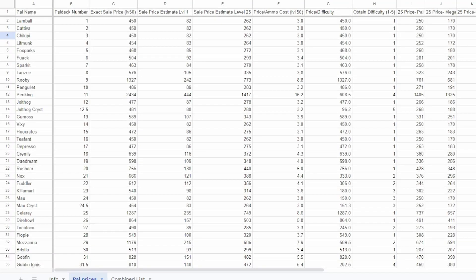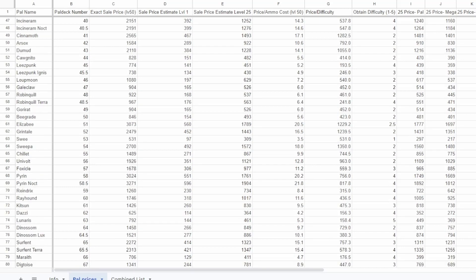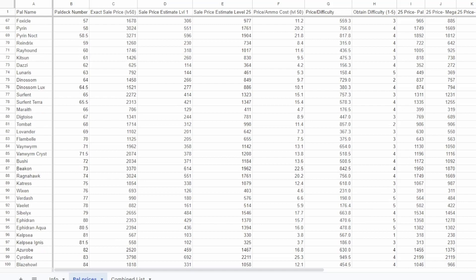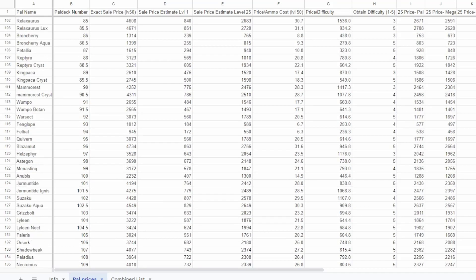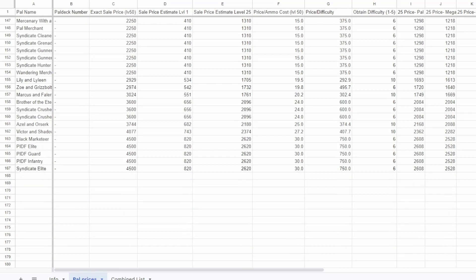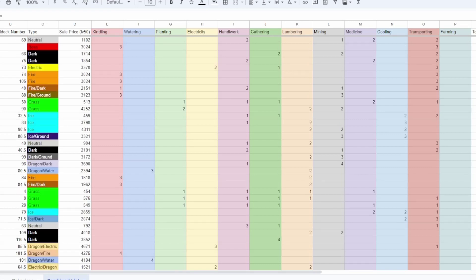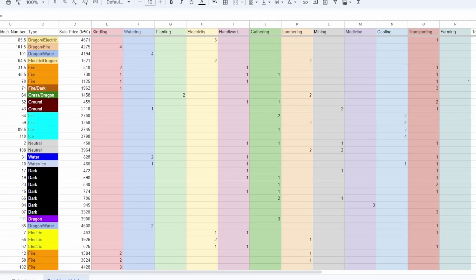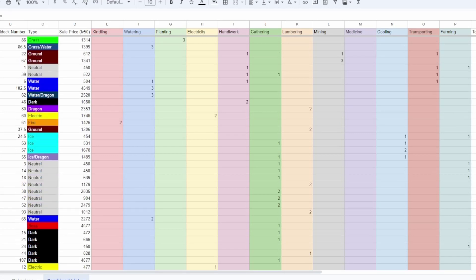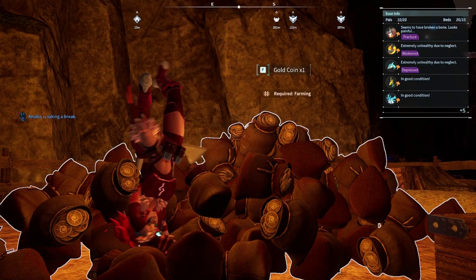That's pretty much all I have for you guys. I'll include all of this data in the spreadsheet that also has prices for every single item in Palworld — the top link in the description — as well as a link to the video where I talk about every single item in the game and how to make a ton of money. My next project will be a tier list of the best pals to have as workers, and I'll give you access to my sortable pal deck Excel sheet that lets you sort pals based on the skills you want. Thanks for watching and best of luck on your money-making adventures.